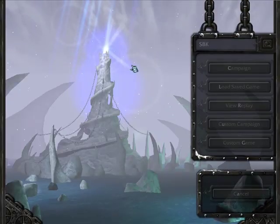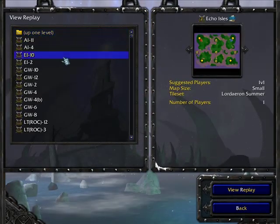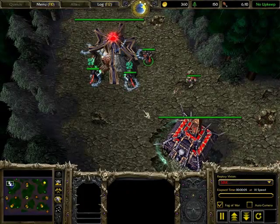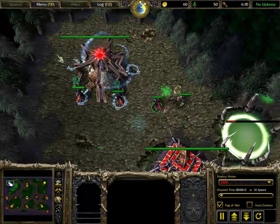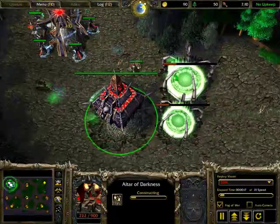All undead buildings except Ziggurats and Necropolis have one building buffer around them. Therefore you do not want to put two buildings — say a Graveyard and a Crypt — next to each other, because if both have a one-building buffer, they'll create two building buffers next to each other, and the enemy will walk right through.